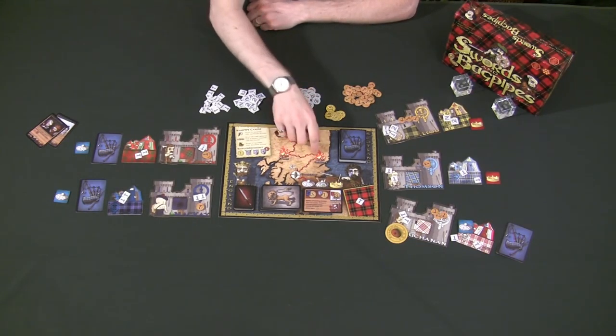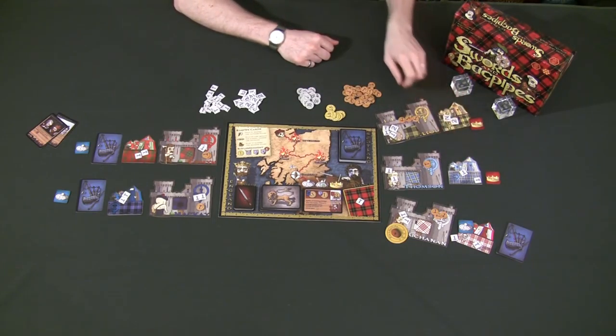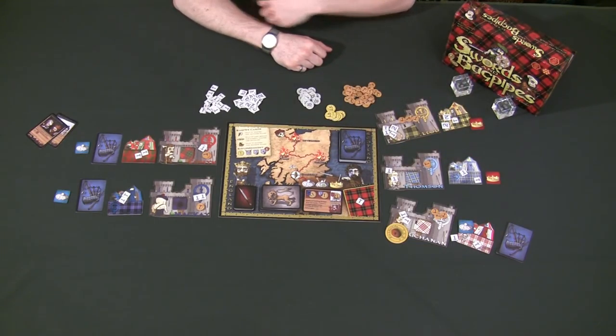Scotland is being invaded by five English armies, plus two traitorous dogs and five more traitorous players betraying their country for money. So we add up five plus two plus five for a total of twelve armies attacking Scotland.